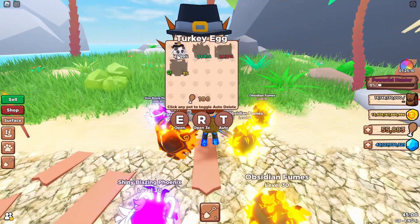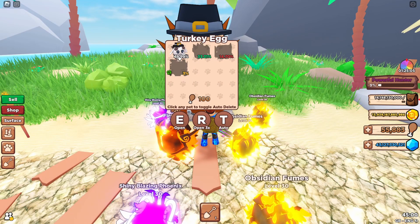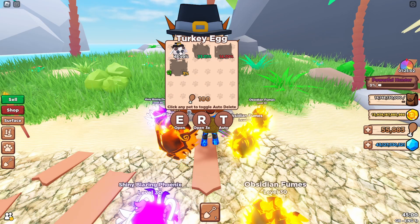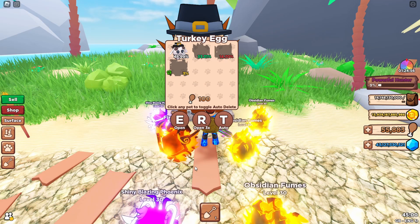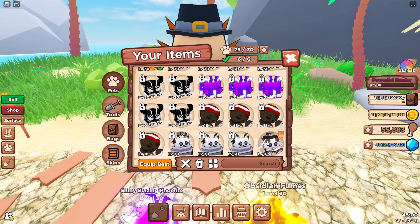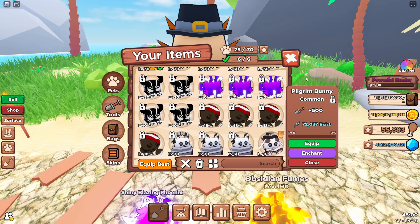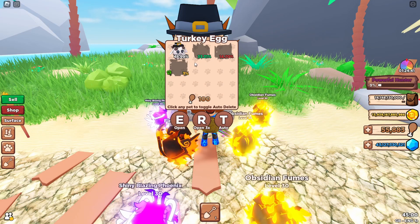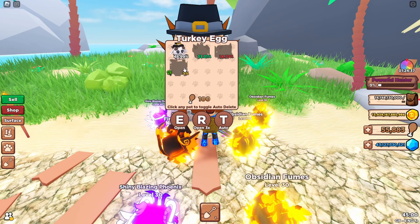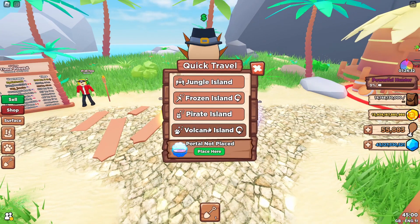The first egg costs 100 turkey legs and has a couple of pets in here - four pets. I did check to see if these pets give any boost on getting turkey legs, but unfortunately they don't give any boosts. The first pet shown is the Pilgrim Bunny Common 2022, but it doesn't give you any boost to get more turkey legs. We'll see if any of the later pets give boosts.